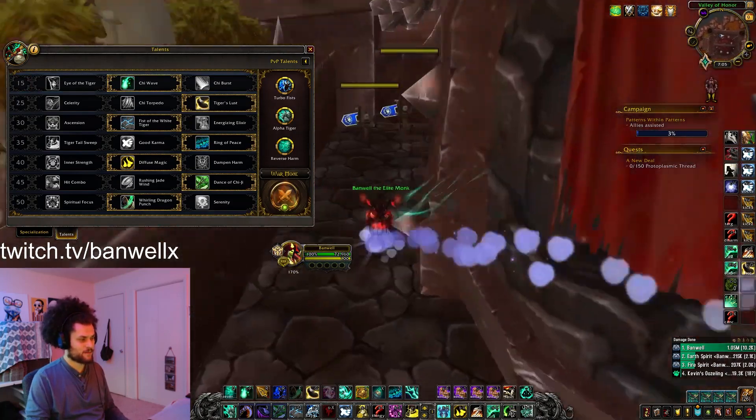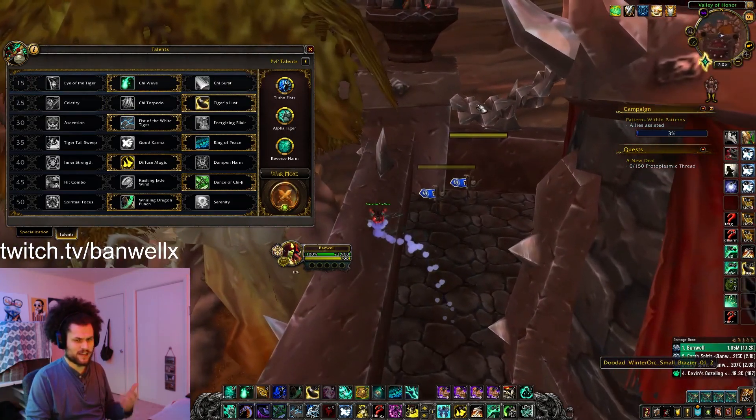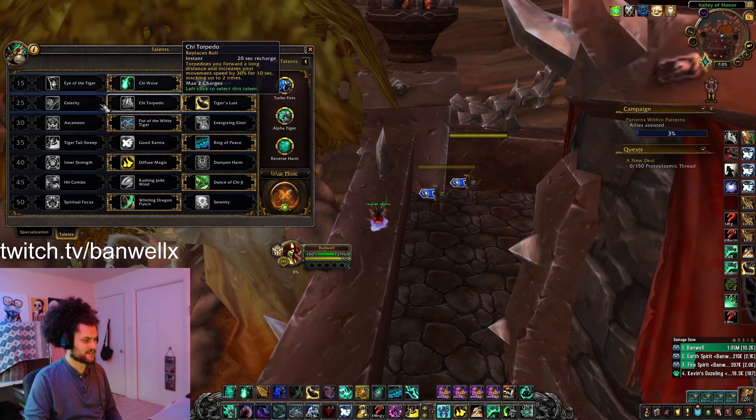In the 15 tier, none of these talents are that important. I like to use Chi Wave because you can kill Sky Fury Totems. It actually does use as a 1k on-use heal as well if you're ever that low on health. But again, you can play Windwalker without any of these talents.